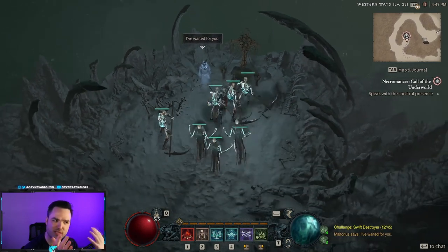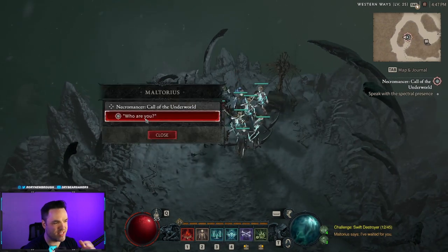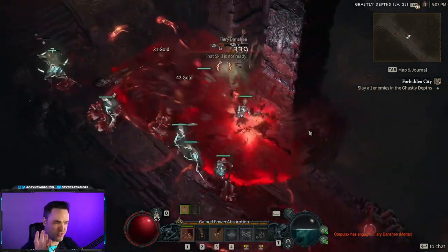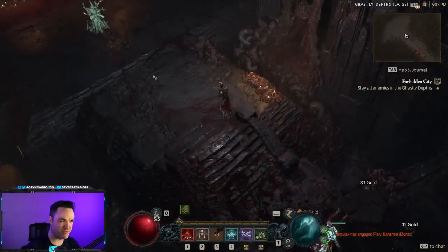This build maximizes all the benefit of putting everything into Corpse Explosion — killing, spawning more corpses, detonating them, and dealing even more damage. It's absolutely amazing. When I play this build I always end up laughing, because when you really get it rolling there's so much momentum, so many explosions, your screen is shaking and everything's going crazy and dying. I just think it's hilarious when it goes off.